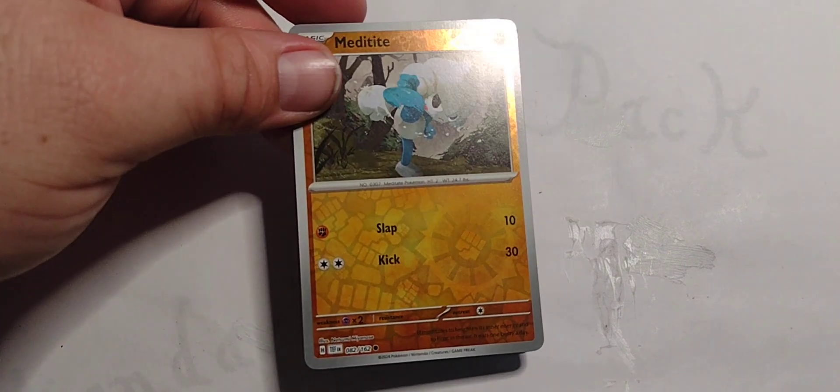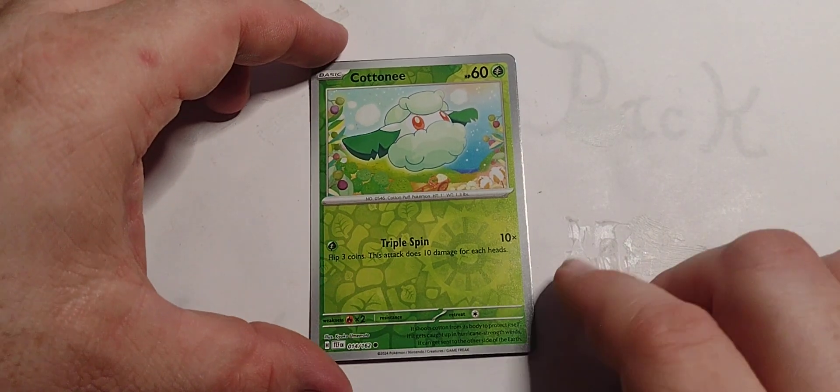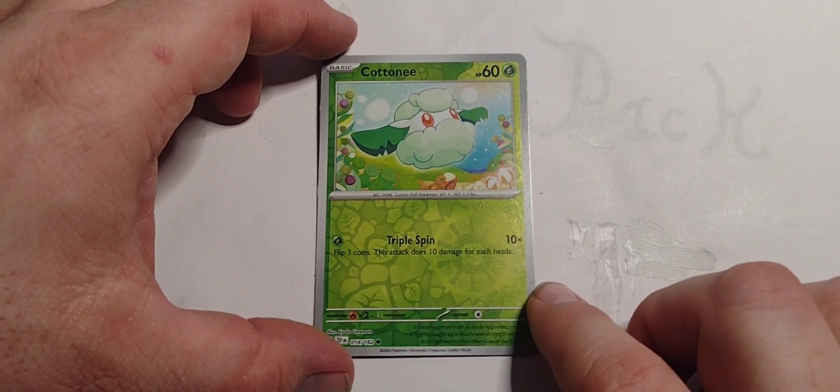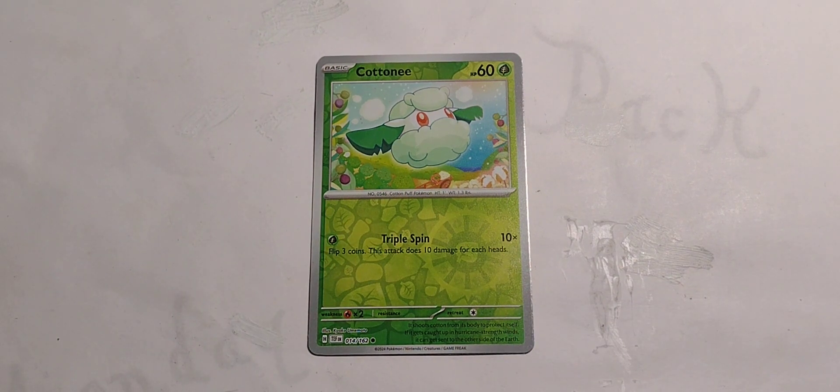We got a reverse foil of Meditite. Also got the reverse foil of Cottonee — 60 hit points, grass type. Single grass — Triple Spin, 10X: flip three coins, this attack does 10 damage for each heads.